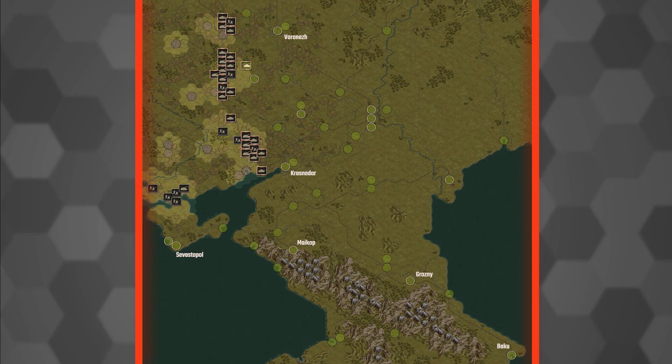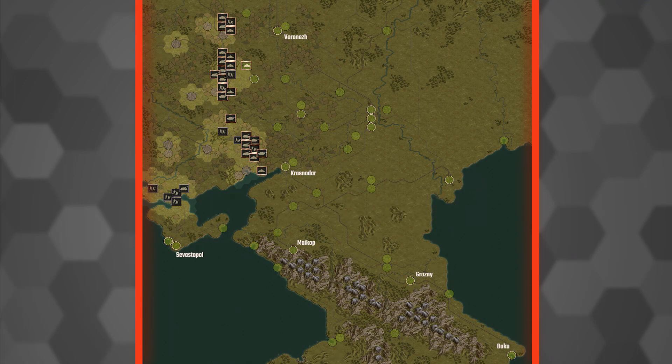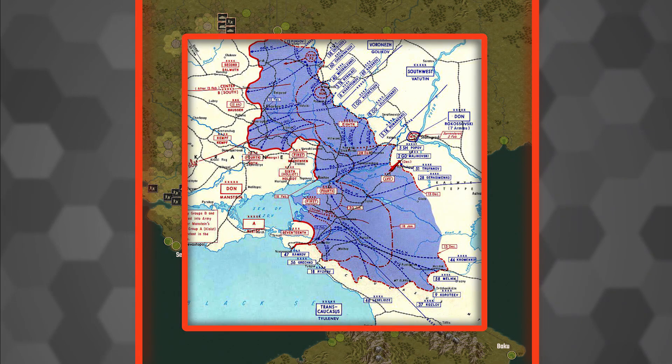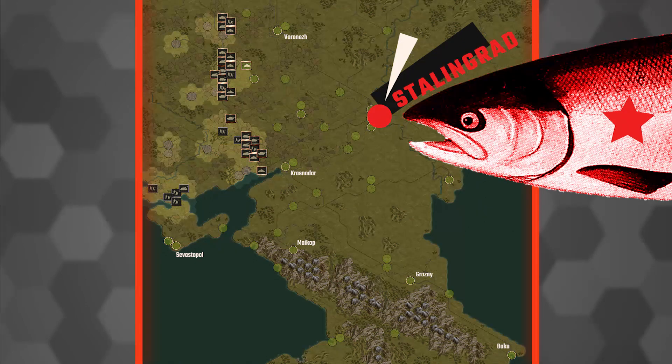When you finally reach the game's original Stalingrad mission and see the map for the first time, you realize that it contains all of South Russia, and that you'll have to follow the tracks of Fall Blau — the entire German 1942 Eastern Summer Campaign. What you don't get to realize immediately is that the fateful city on the Volga bearing Stalin's name is a big and disgustingly foul-smelling red herring, viciously intended to tear decisive victory right out of your hands.